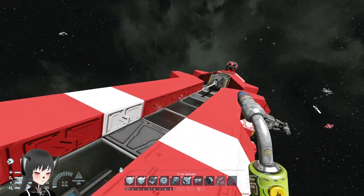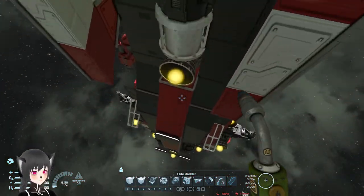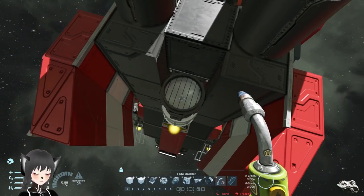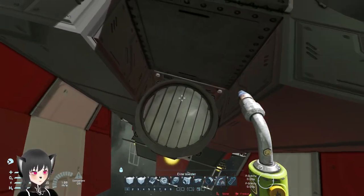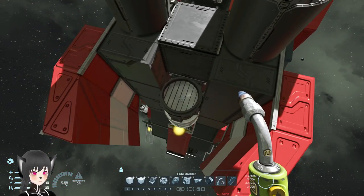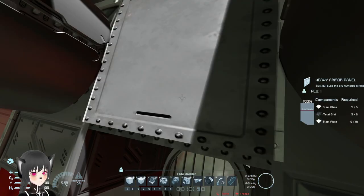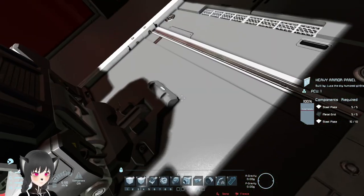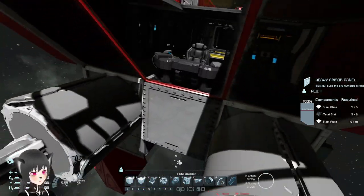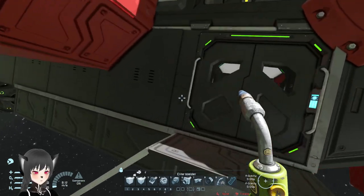There doesn't seem to be any forward-facing camera or railgun. There's a spotlight here, but the ship doesn't have any drill, so I'm not quite sure what this is supposed to illuminate. There might be a conveyor block or a beam block behind it, so I'm not sure why they have a spotlight here, but it's fine.